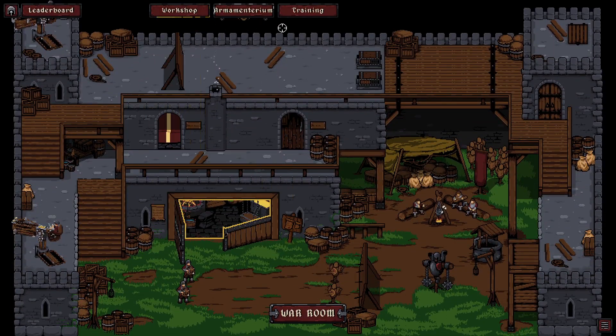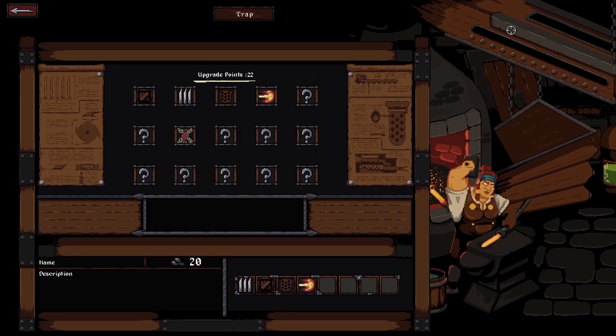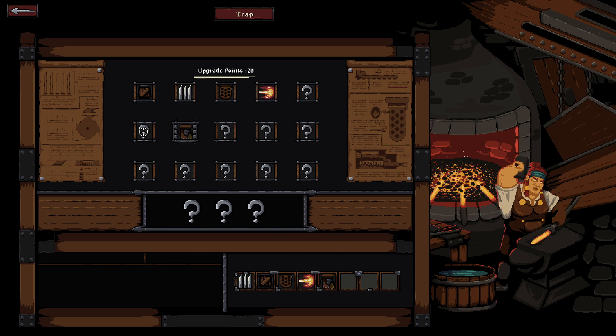What else is there? Anything else I need to look at — workshop is glowing, right? Because there are new traps. Sprinkle trap — slows enemies! That actually sounds amazing, and I think I just upgraded it. Why is there nothing showing? Oh, that's how many bars it costs to build. I understand everything.